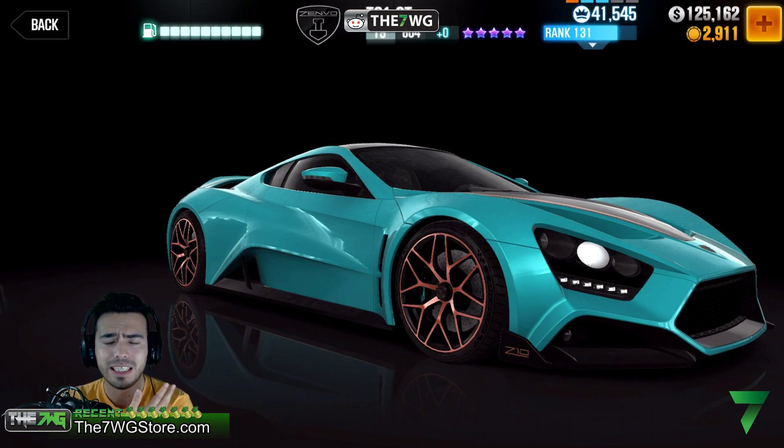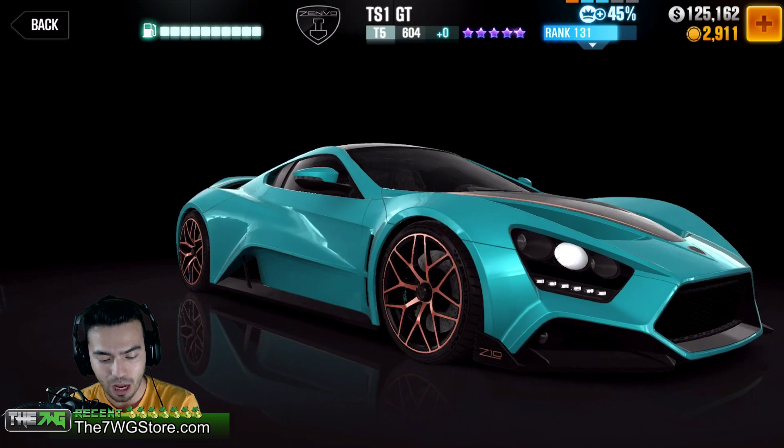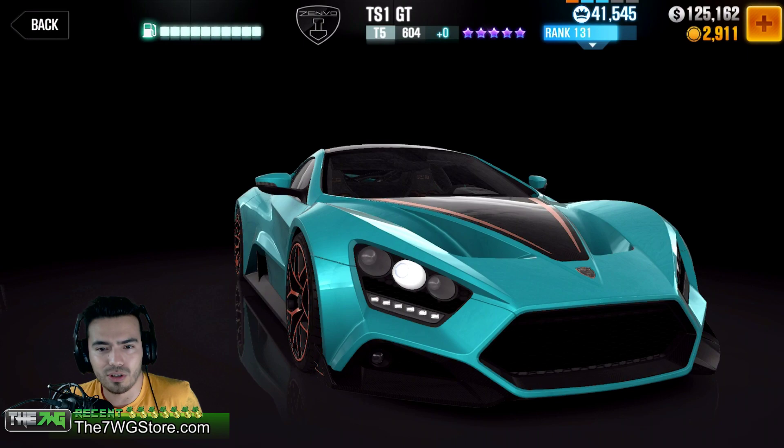But the main focus for today is gonna be this beast right here — the Senvo TS1 GT. Oh my goodness, it looks so nice. I want to give Natural Motion props because I always give props on how good the cars just look. Now one thing I'd tell you right off the bat is I wish they would have let me test drive this car beforehand.